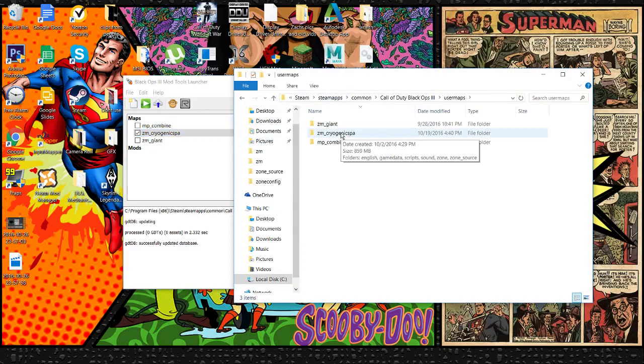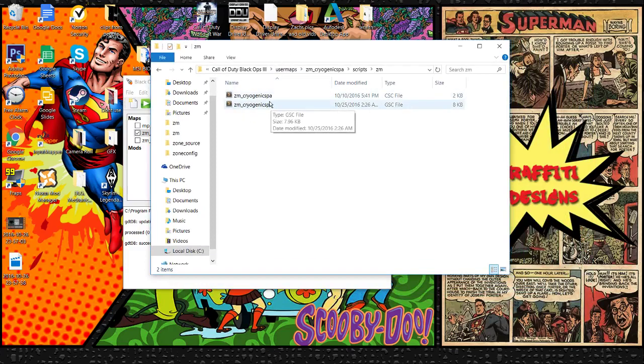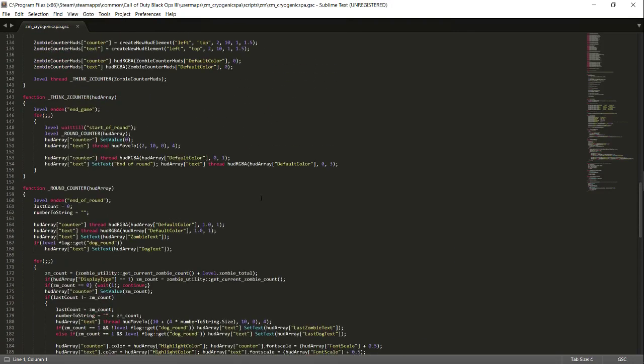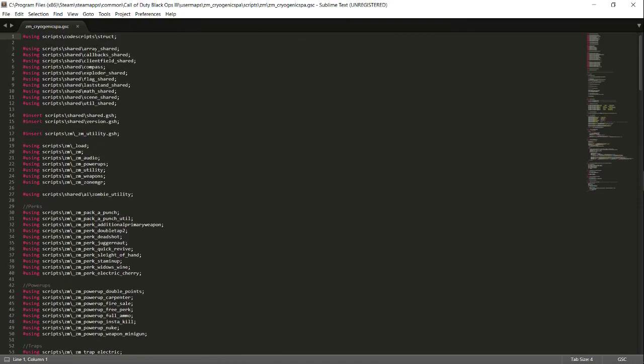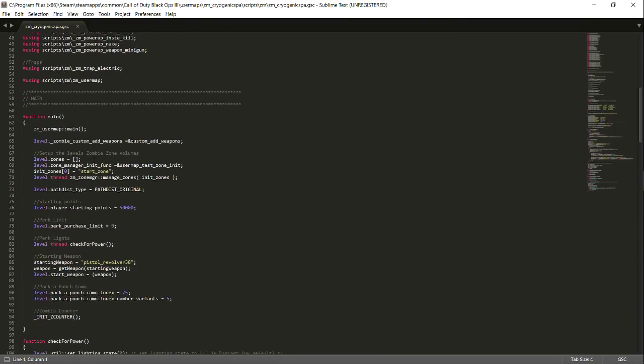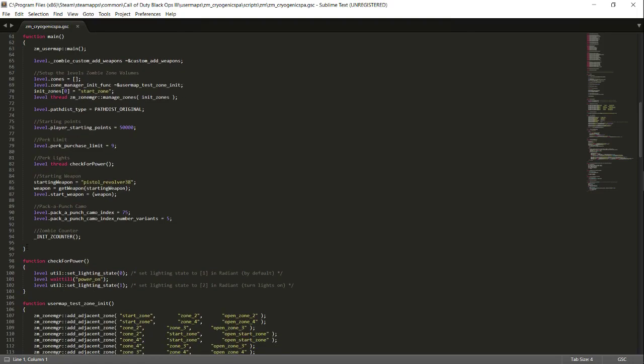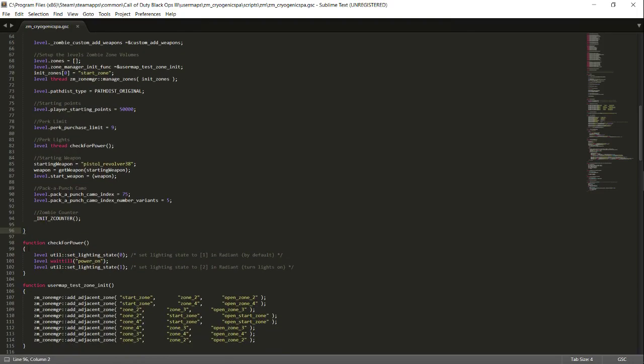Go to Black Ops 3 > User Maps, find your map name — mine is zm_underscore_cryogenics_fall — double-click it, then open up your Scripts > ZM folder and find your GSC file, which is also near your CSC file. If you've ever done any scripting you'll know where these are. Open up your GSC — you'll need an editor, I recommend Sublime, but you could also use Notepad++. Once it's open, find the main function and go to the very end of it, right before the closing bracket.